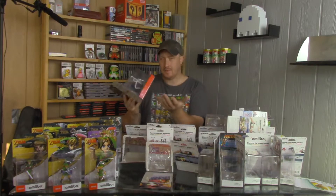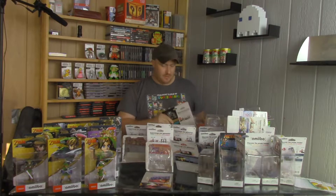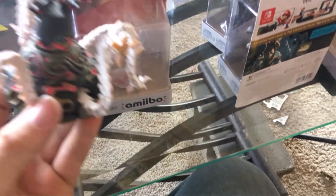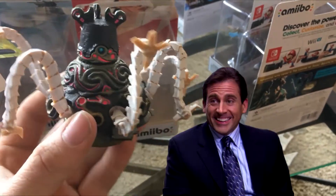Next we've got the Legend of Zelda set. We'll start it off with the Guardian — the biggest box, maybe even the biggest amiibo so far. I really like this one, I kind of hate opening it up, but oh well, let's get to it. There is the Guardian. It doesn't look as big out of the box, but it's still pretty big. That's what she said.